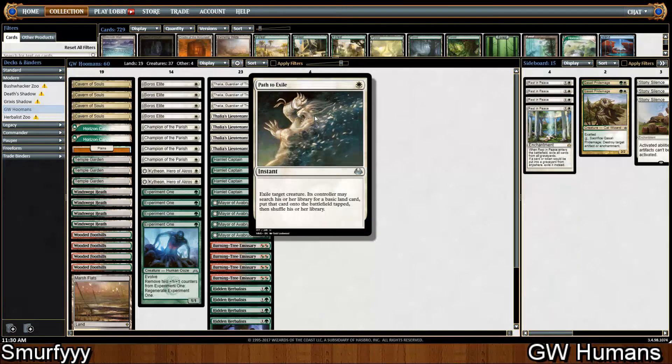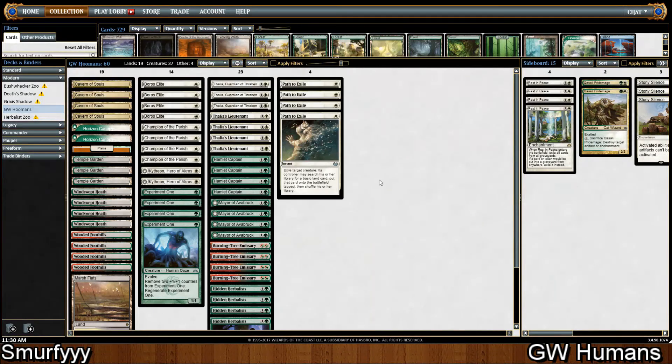Then we're playing four Path to Exile. It hits Death's Shadow, it hits Gurmag Angler, it hits Tasigur, it hits Tarmogoyf. It's just the best removal spell, especially for this deck.